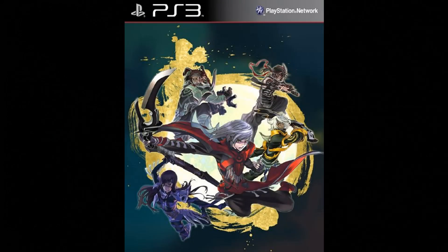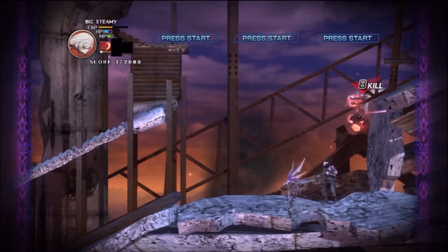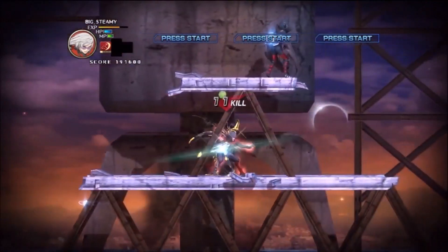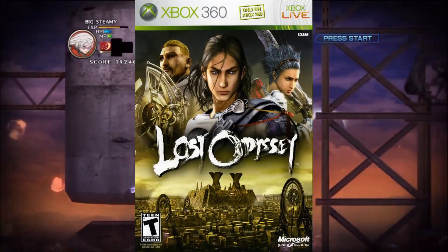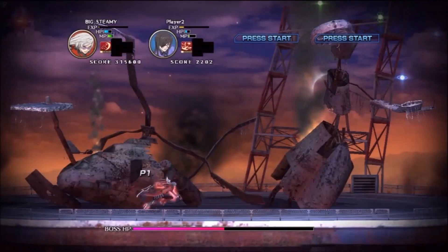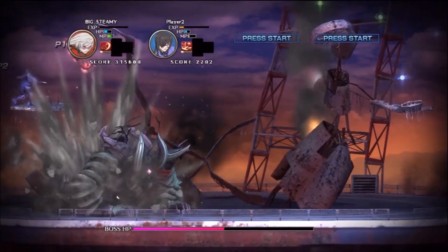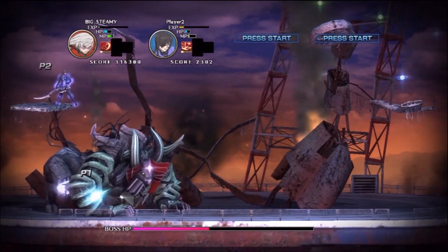Number 9: Moon Diver. This is a 2D side-scroller inspired by retro classics like Ninja Gaiden or Strider. It was developed by Feel Plus, a company that also helped Mistwalker in the development of Lost Odyssey. It's digital only, available on PS3 and 360. You select between 4 playable characters and go onto different wasted landscapes to fight your way through. It's basically a hack and slash in 2D with great controls.